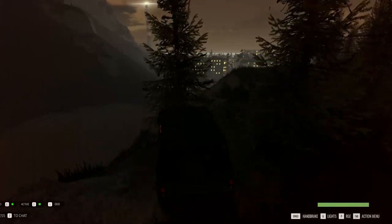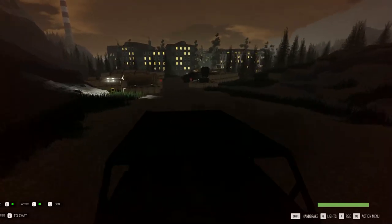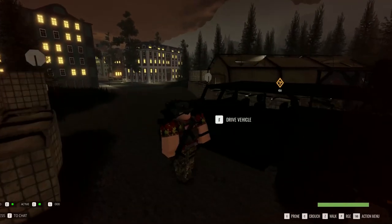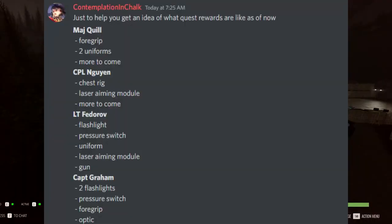Now let's talk about special items you can get from quests. Each of the six NPCs has different items that you can get from doing their quests and more. As you go around and do their quests, after you reach a certain amount of completions, you will be able to get rewards from them. As you can see on screen right now, it shows all the rewards that you can get from all the quests.